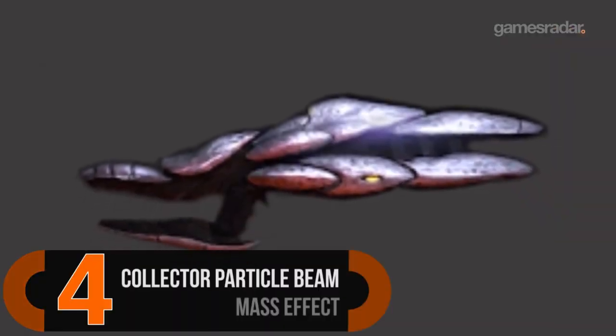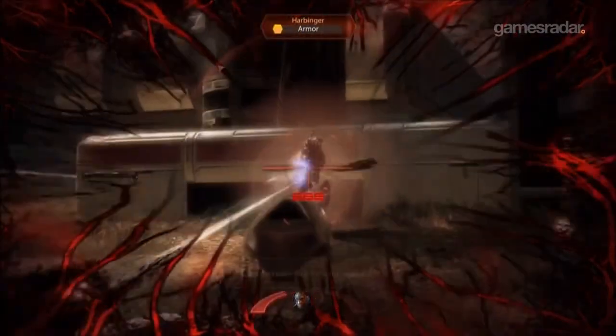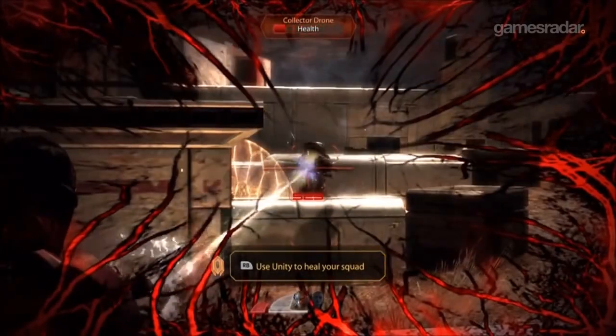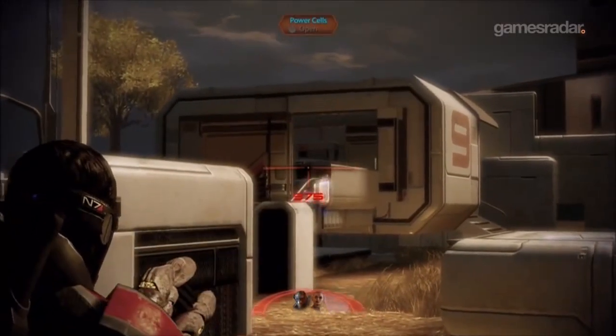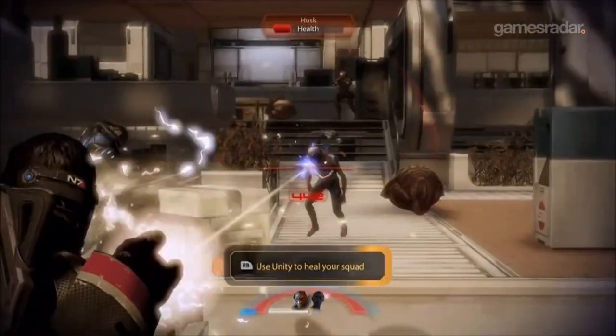Number four: the Collector Particle Beam from the Mass Effect series. If launching a focused beam of radioactive light at an enemy sounds cruel and unusual, that's because it is. The Collector Particle Beam is a brutal example of reworking an enemy technology for personal gain. While it was once used by the devilish Collectors, it's now wielded by Mass Effect's Commander Shepard, proving that a weapon is only as evil as the psychopath brandishing it.